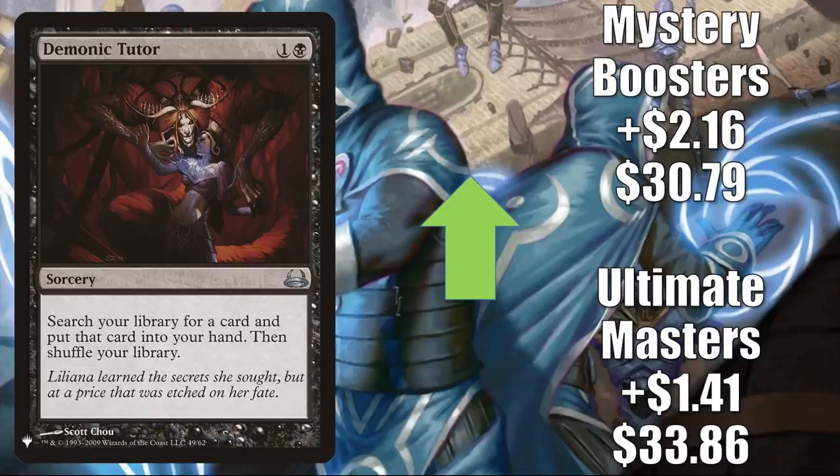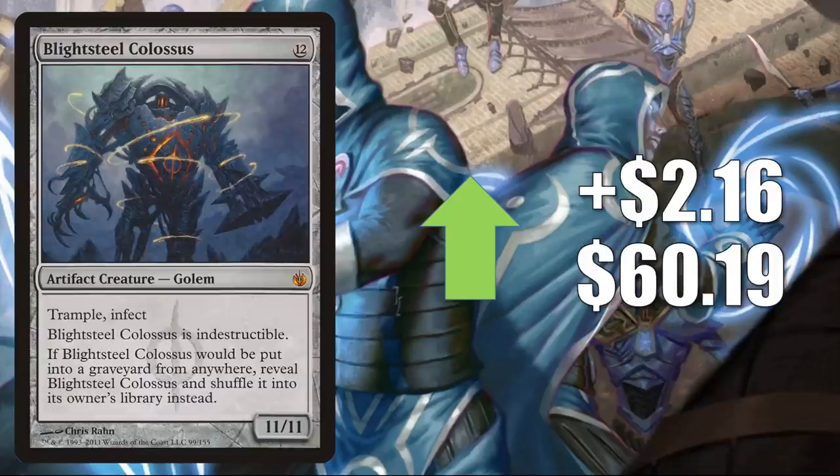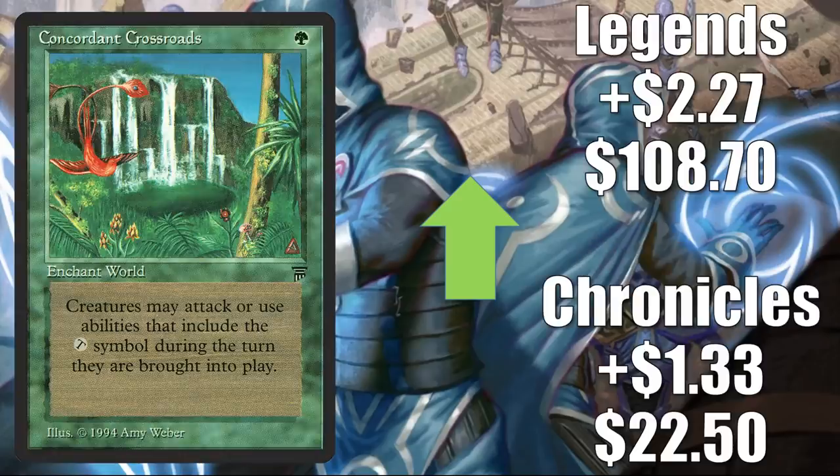Blightsteel Colossus goes up $2.16 to $60.19 — popular again because big mana decks are popular, and it's also going to be a great card with Mutate. Concordant Crossroads: Chronicles up $1.33 to $22.50, Legends goes up $2.27 to $108.70 — a solid Commander card great in creature-centric green decks. Dark Confidant — another card you'd think more Modern, Legacy, Vintage, but with Competitive Commander it's seeing a lot of play there too. Modern Masters 2015 up $1.57 to $45, Ravnica City of Guilds up $1.88 to $47.06, Modern Masters up $2.34 to $47.29.